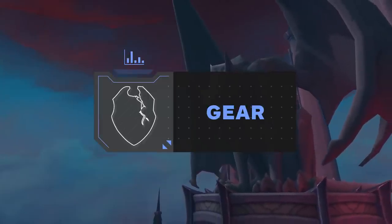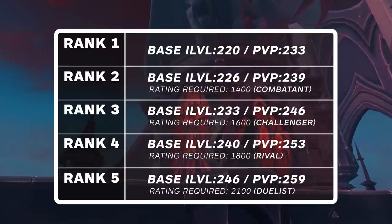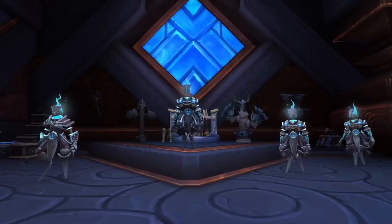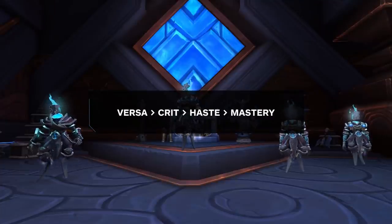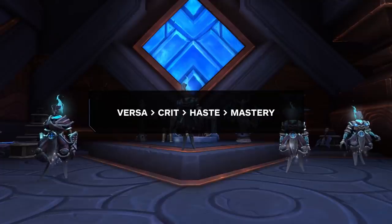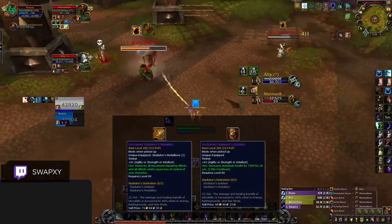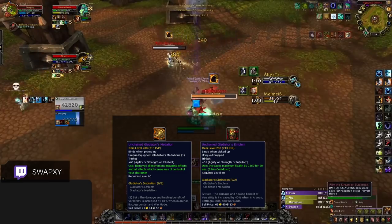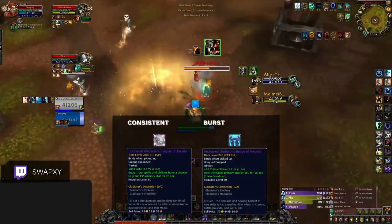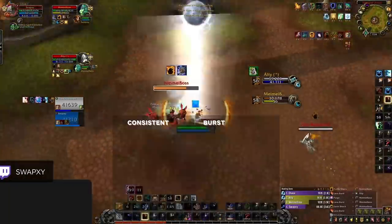With covenant systems and talents covered, let's move onto gearing. 9.1 sees the release of gear scaling up to 259 at duelist level, meaning our best gear will all be obtainable from PvP. For stat priority there has been a minor adjustment — we still want to be stacking versatility, but now critical strike gains substantially more value than haste, so you'll want to buy all pieces with both versatility and critical strike. For trinkets we still want double PvP trinkets — emblem remains the go-to when being trained combined with a Gladiator's Medallion.